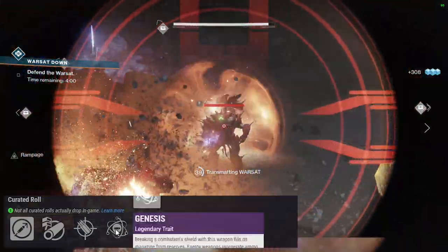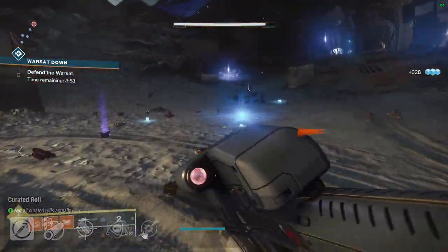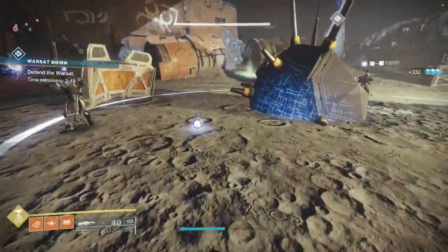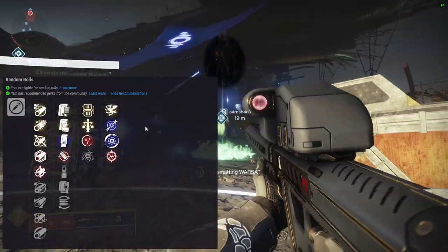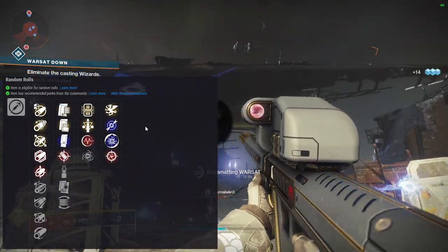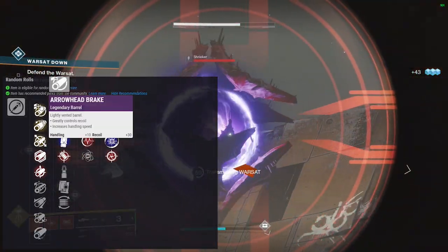It's an interesting curated roll — I don't know that I'm crazy about it. I think I actually got this one already, maybe it's the one from the season pass, though I thought it was randomly rolled. Different shading and colors on light.gg show what the community has said about each perk. Yellow means it's good everywhere, red means it's good in PvP, purple means it's good in PvE.